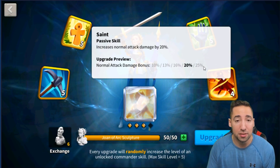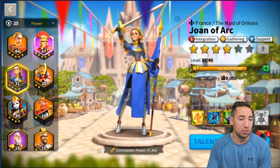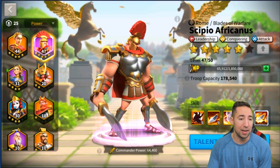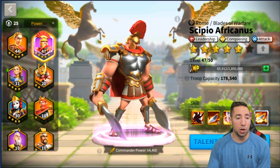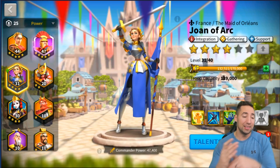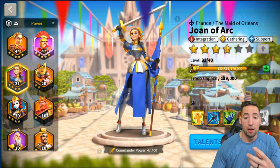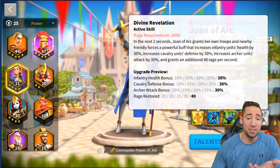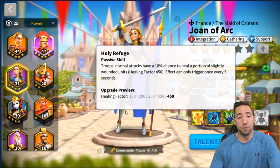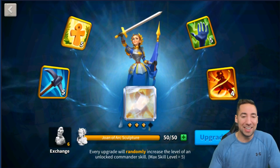The last skill increases normal attack damage by 25%. She is an epic — purple rarity — but once you unlock expertise she gets a glowing purple outline effect, just like Scipio which I made a video on before. That looks freaking dope. With no further ado, let's go ahead and max out Joan of Arc. This epic commander is one of the best commanders period, especially as a secondary, due to her skill set increasing health, defense, and attack for all three unit types plus a healing factor.